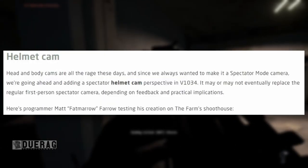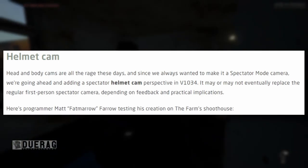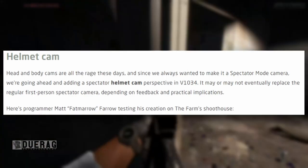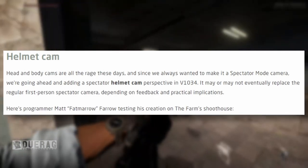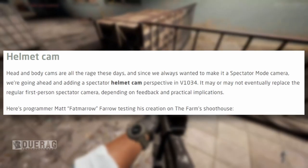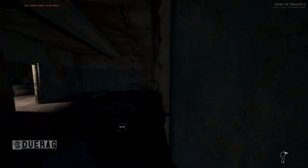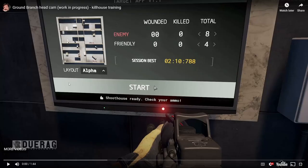Helmet cam! Head and body cams are all the rage, and since they always wanted to make a spectator mode camera, they're going ahead and adding a spectator helmet cam perspective in version 1034. It may or may not eventually replace the regular first-person spectator cam depending on feedback. Here's programmer Fat Morl testing his creation on the farm shoot house. Before watching, I just want to say — if you can add this camera but keep the other ones too, that would be great. As a creator I like seeing things from different angles.